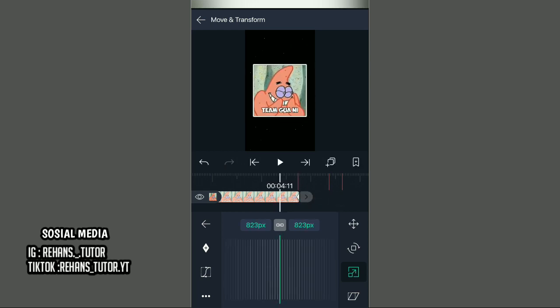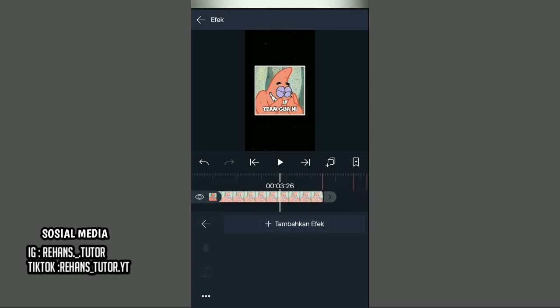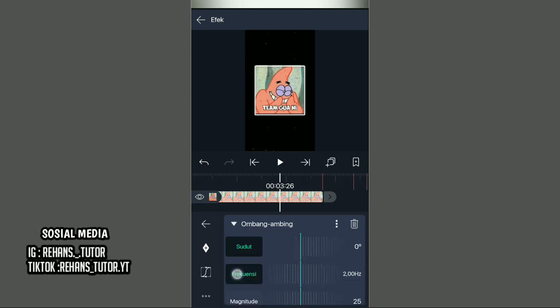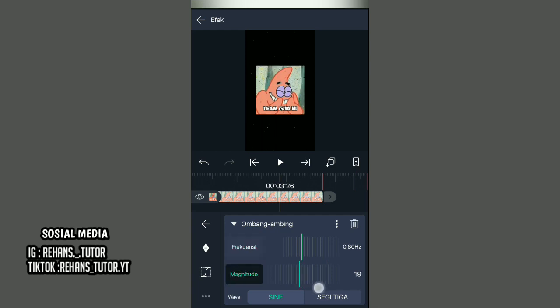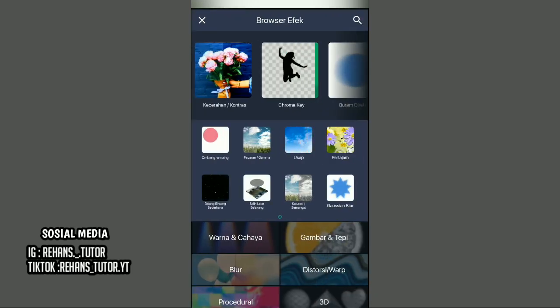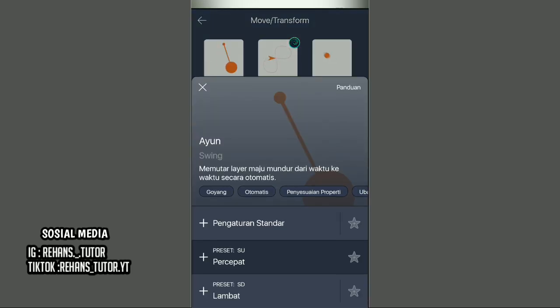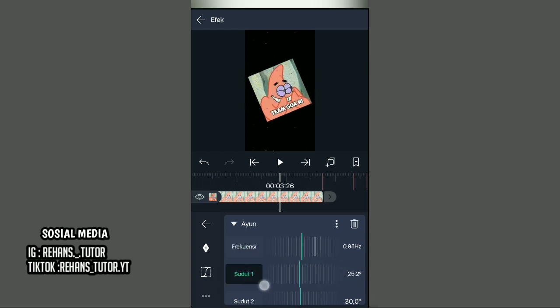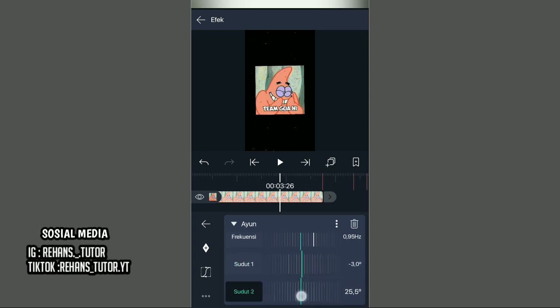Setelah itu kembali dan kasih efek untuk Patrick-nya. Yang pertama kasih efek yang namanya ubah ngambing, ubah surut-nya menjadi 0, frekuensi menjadi 0.80, dan magnitude menjadi 22. Setelah itu kembali dan kasih efek lagi. Cari di move transform dan pilih efek yang namanya ion. Kemudian pilih pengaturan sender dan ubah frekuensi menjadi 0.95. Lalu ubah surut 1 menjadi minus 3.0 dan ubah surut 2 menjadi 2.2.